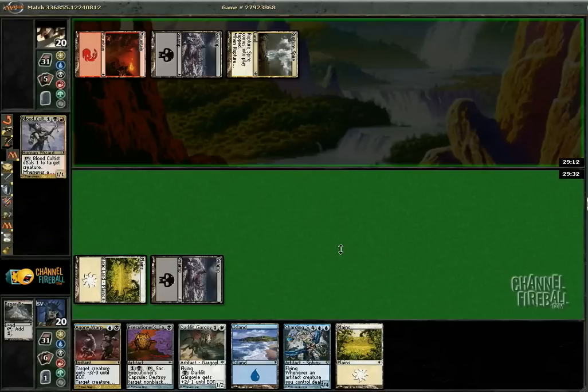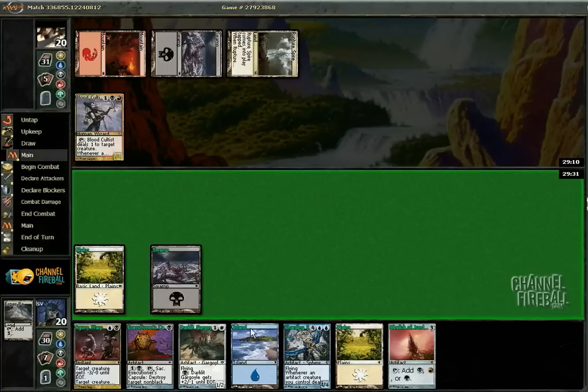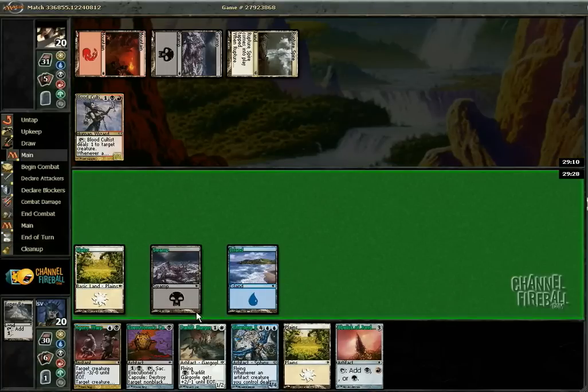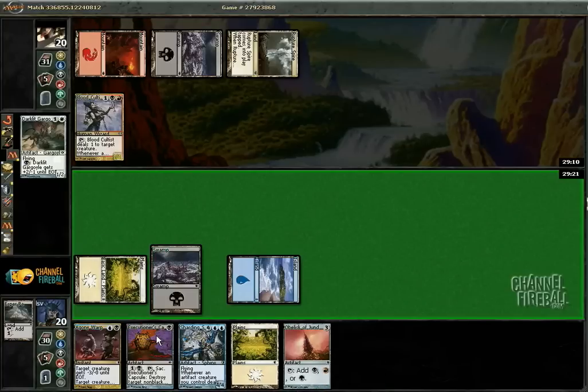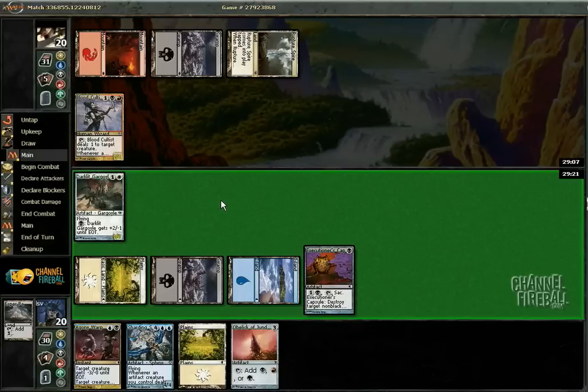Blood Cultist — my gargoyle is not cracking for a whole lot of damage. Obelisk of Jund. I could play the Obelisk next turn, but it doesn't actually help accelerate the Sphinx any more than what I already have.